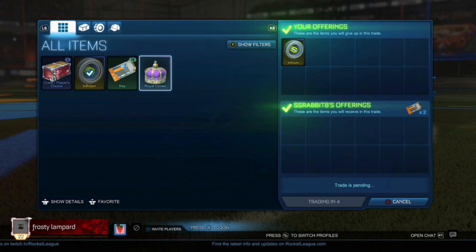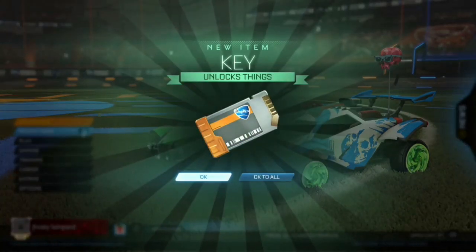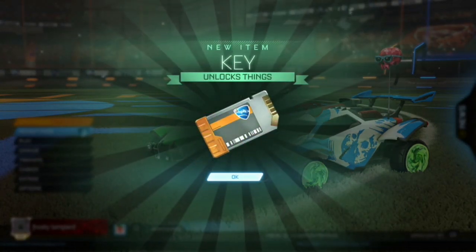Next up, the guy who just gave me twelve keys for the parallax and raging wheels saw I had the infinium wheels and wanted to make an offer of two keys. I instantly accepted this, as it took my profit from the draco trade from three keys to five keys.